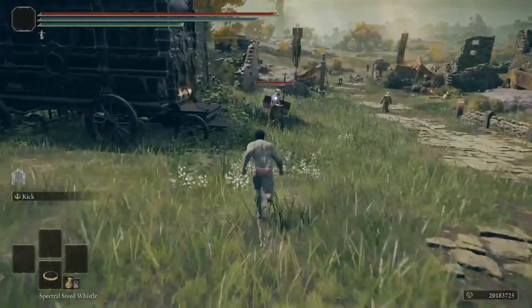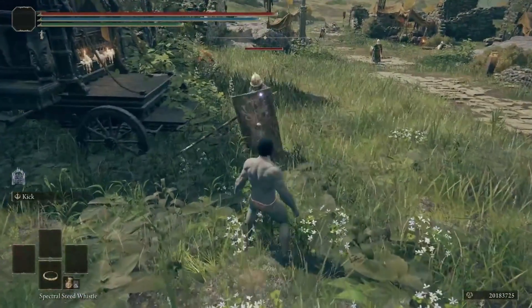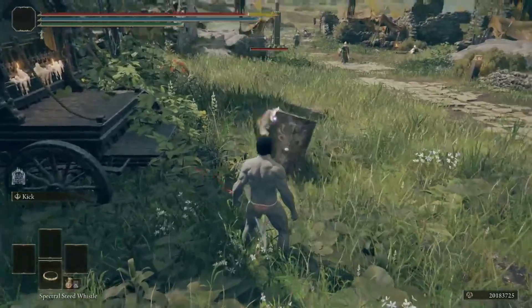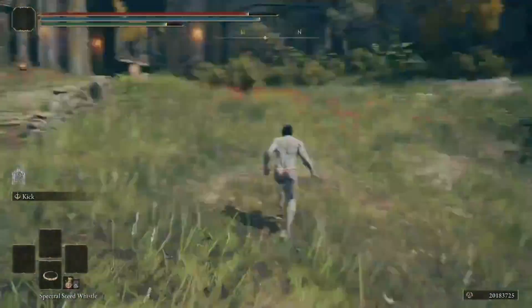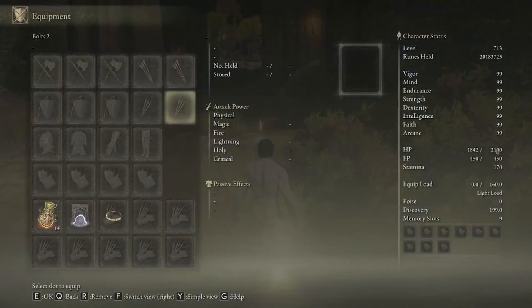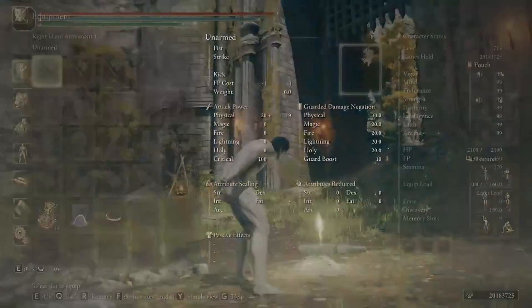First, a few things I found. The damage negation from armor seems to be percentage based — it's not a flat number. It also seems to have a soft cap: the more armor you have, the less it helps. Kind of like upgrading your skills, like health — the farther up you go, the less you get for each level. The same applies with armor.